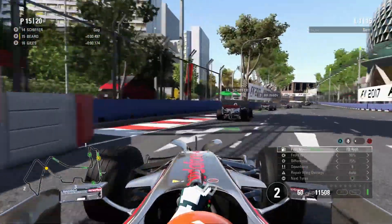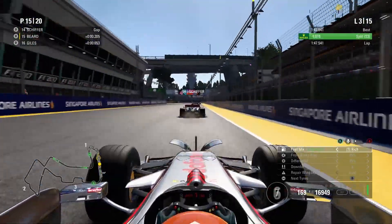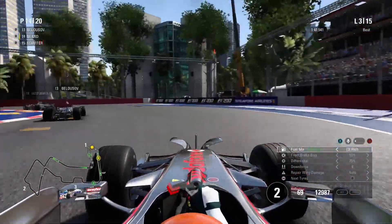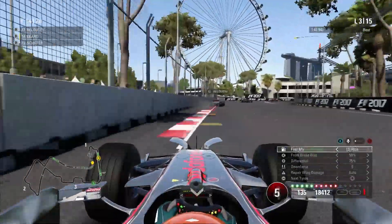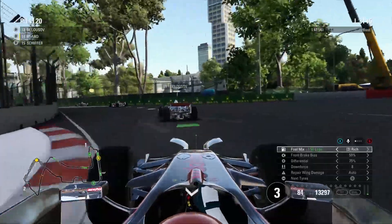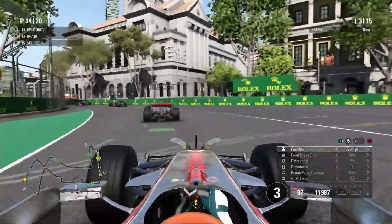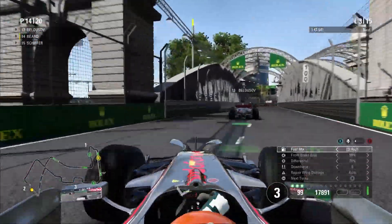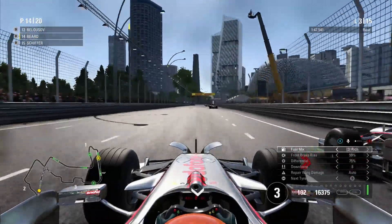Closing up on Schiffer through the next couple of corners — don't think we can go for a move yet. Skipping to the end of lap two, we're all over the back of him into lap three. DRS would be enabled if it was a real thing back in these times, but down the inside at turn one we go, up into P14. Losing the back end slightly on the exit, but he can't get alongside and almost takes evasive action. Now we're trying to close down the gap to Belusov.